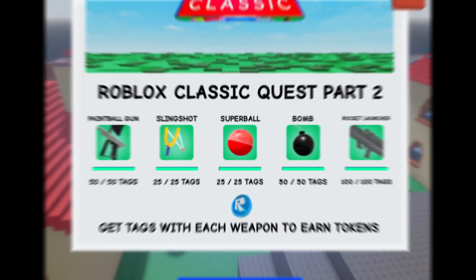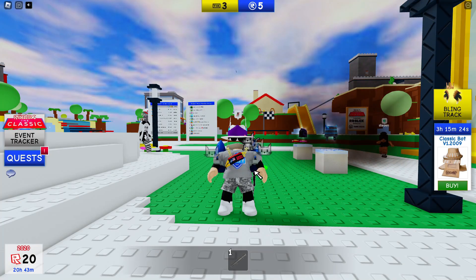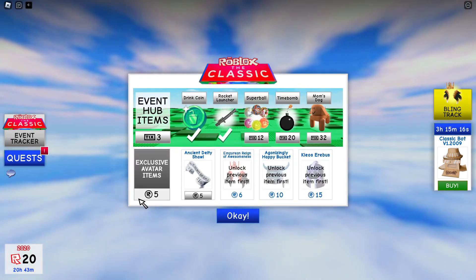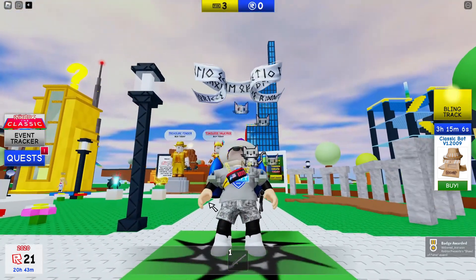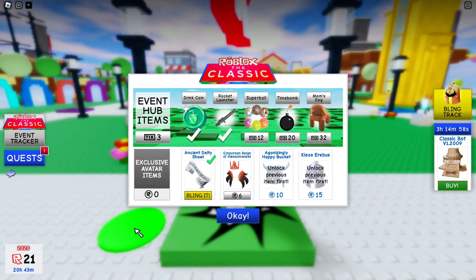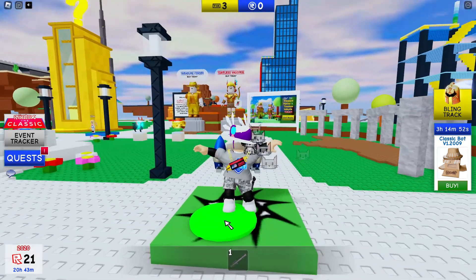Have fun with that. Once you have completed all of those, you can go to the Classic Hub and go to the Event Tracker. Because the exclusive avatar items — we got five of them right here — and because the first accessory costs five, all you have to do is simply just click on it and your avatar or your character will be happy. You will collect the first accessory for the hunt. And that is how you get it in the Gunfight Arena.